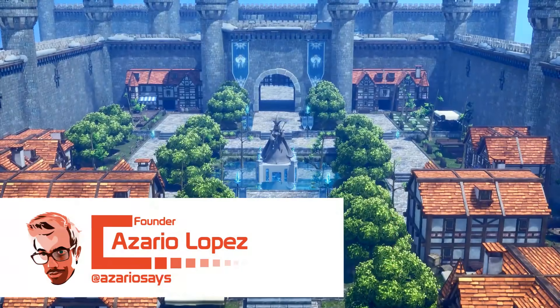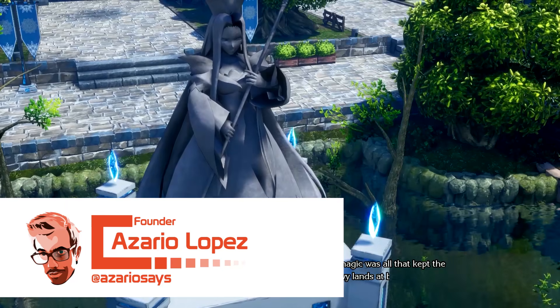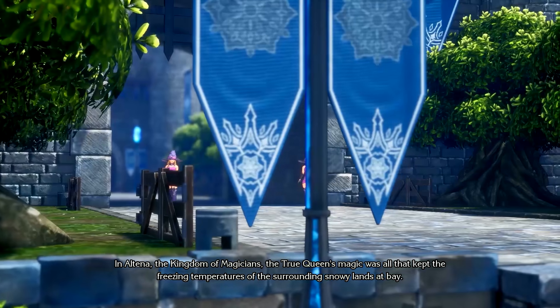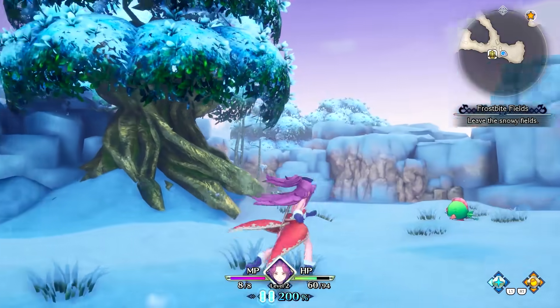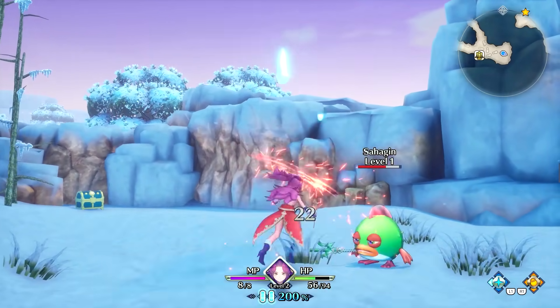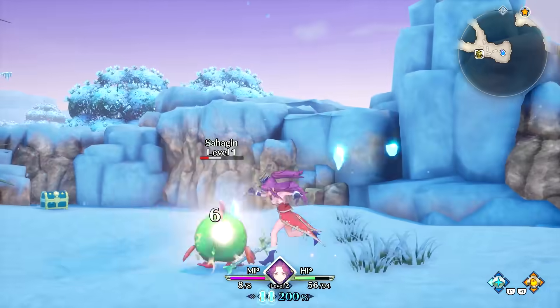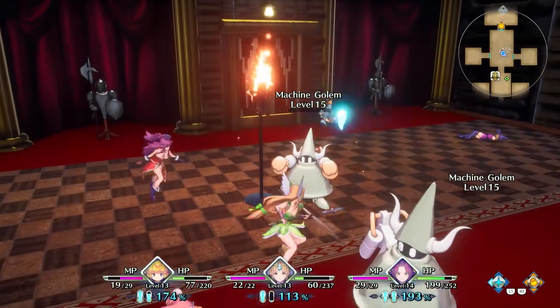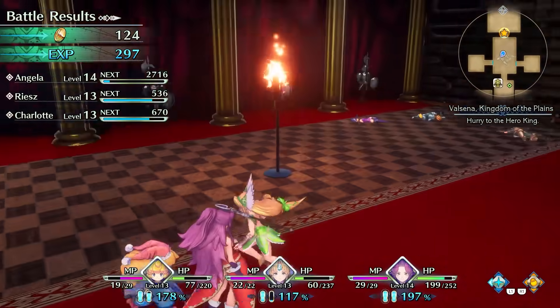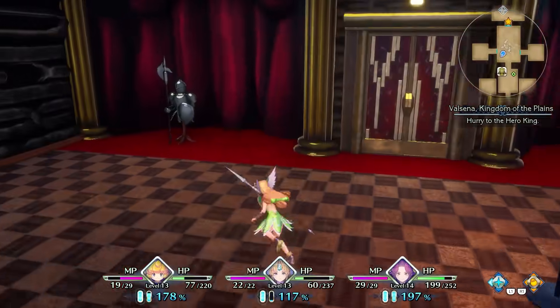Square Enix has been focusing a lot on remaking their classic titles. The developers return to a title that took 25 years to come west: Trials of Mana. The game got released last year as part of the Collection of Mana, but this version has been updated with a new engine and several new features. The outcome turns out to be one of the best classic fantasy RPGs that sticks incredibly close to its counterpart, but still manages to shine in the modern gaming space.